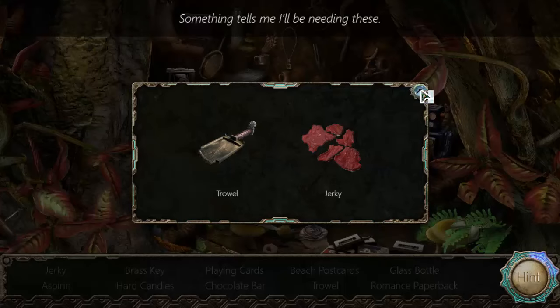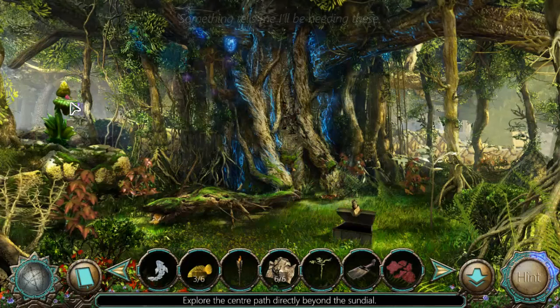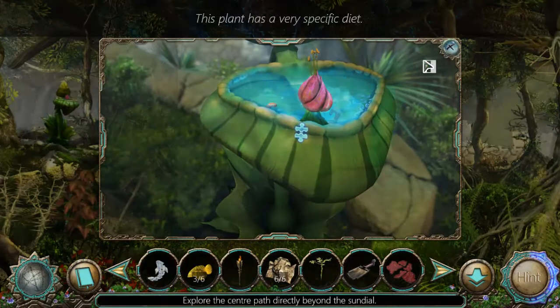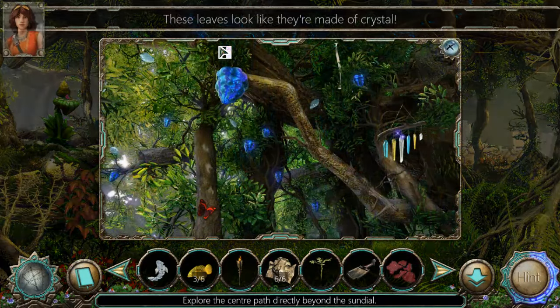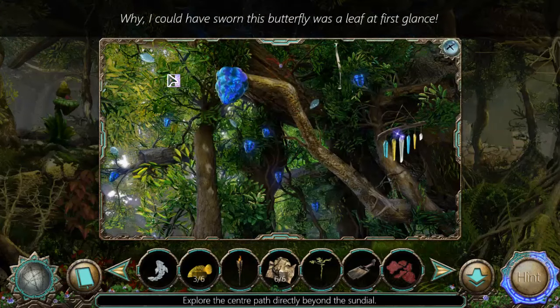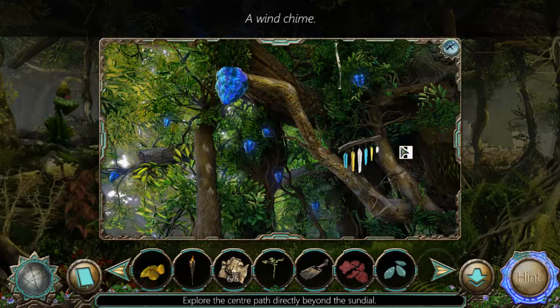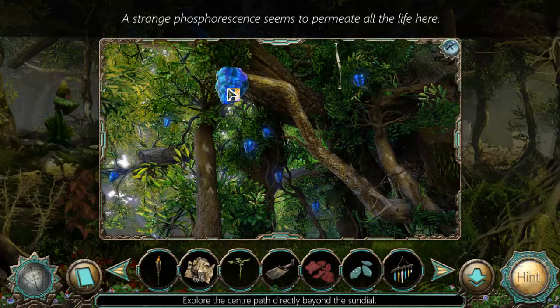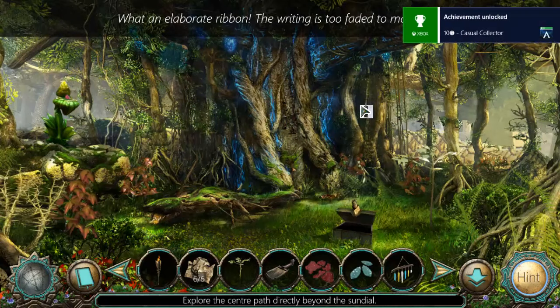Okay, so we found a trowel and some jerky. Can we give the jerky to the plant? There's something up here — these leaves look like they're made of crystal. A molded leaf butterfly. There's some crystals and a wind chime. Ribbon. Casual collector — of course I am.